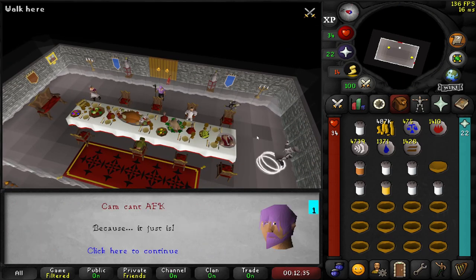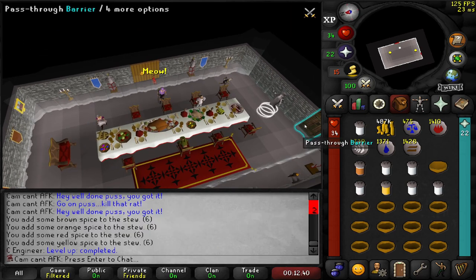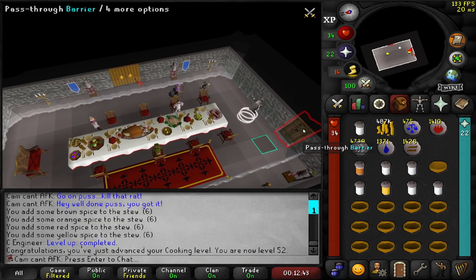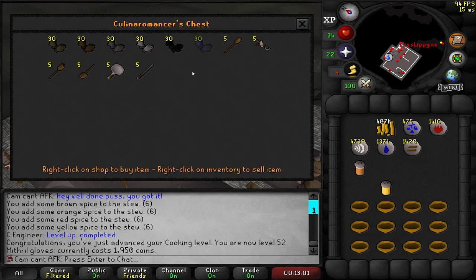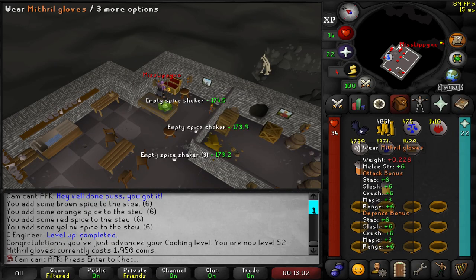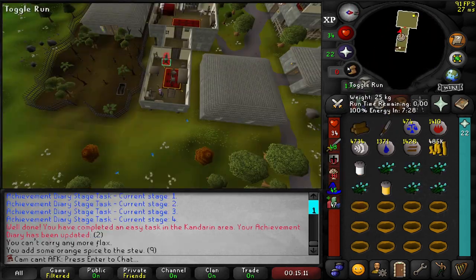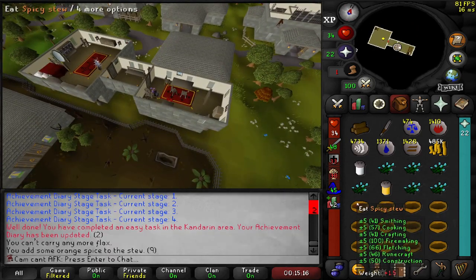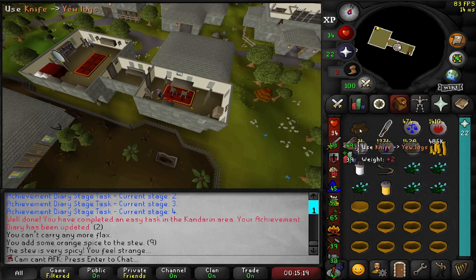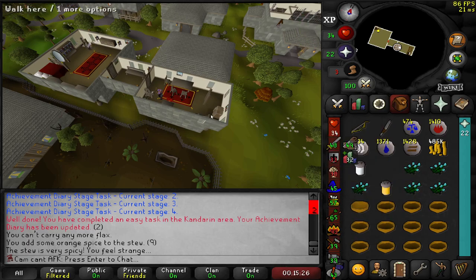And this will be the Evil Dave subquest completed, so now we've got access to all the stew boosts, which is nice. But if we go into the basement we can actually get some mithril gloves, which is a nice little upgrade because I don't think we actually had any gloves. For the Temple of Ikov quest you actually need a Yew shortbow to fire the ice arrows, so I'm just going to try mithril - yep, first time. That's our Yew shortbow made so we can complete that quest.